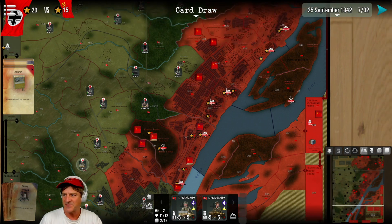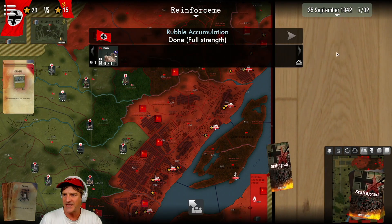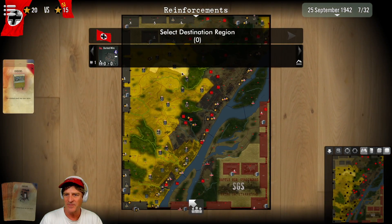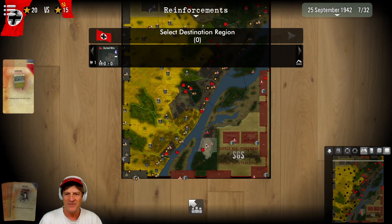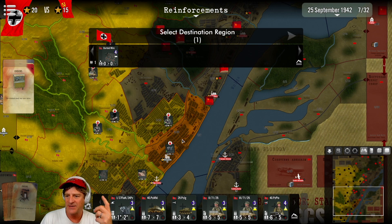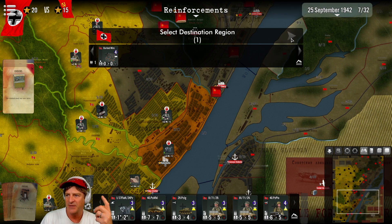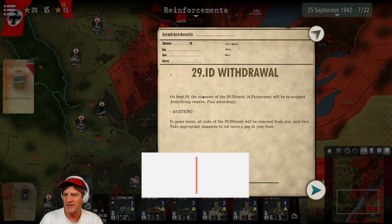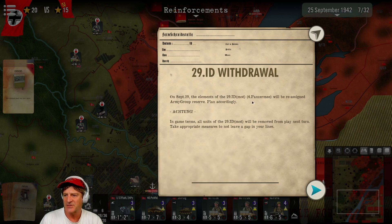We've gone through the card phase, got some artillery orders. Moving to reinforcements — rubble accumulation full strength, excellent. We've rebuilt some rubble and have some barbed wire. I think we want to drop the barbed wire right into the waterworks area we just took, because that will let us leave that and not worry about it. Then there's bad news — on September 29th, elements of the 29th division will be reassigned to army group reserve. Plan accordingly.